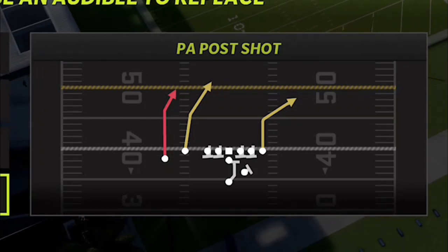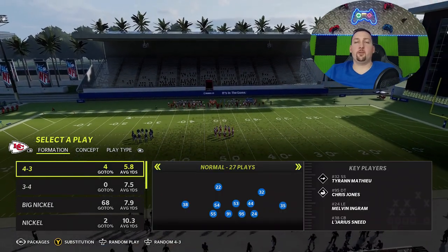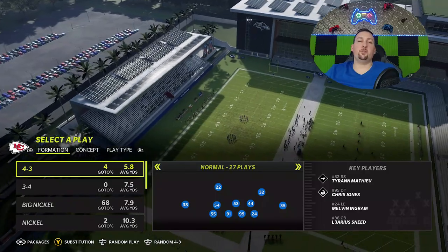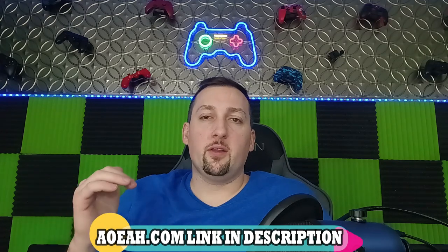On defense, we're going to start off with random because there's a really good setup you can do that works against a lot of different defenses. This video is brought to you by my coin sponsors at AOEAH.com. If you want to get your MUT team up — the winter promos are dropping now — check them out, link in the description below. Use discount code MONEY to get 3% off; it's always guaranteed to be the cheapest coins on the market.